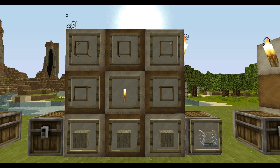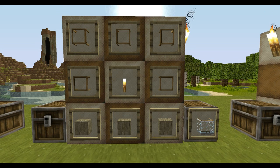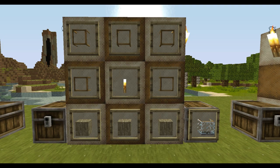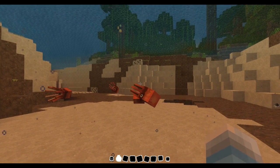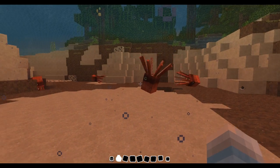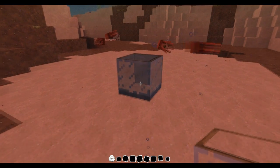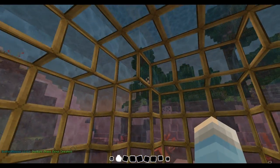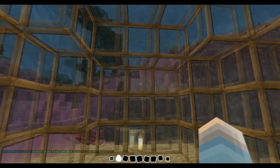Next up we have the instant glass dome block, crafted with five pieces of glass, a torch, and three stone. We're going to place this underwater — say you're underwater and for some reason you want to live there with the squids. You take your glass dome block, place it down, click again, and BAM — you are inside with air. You get your own little nice place underwater.